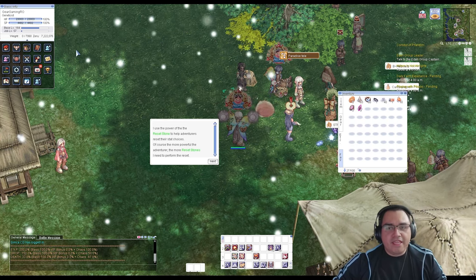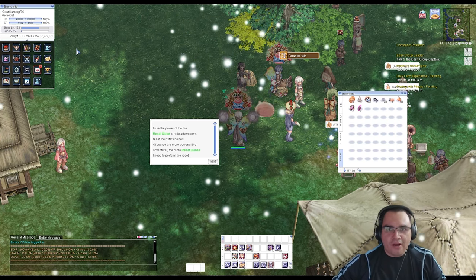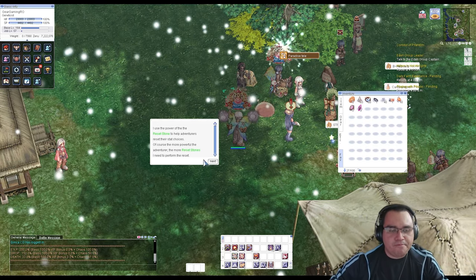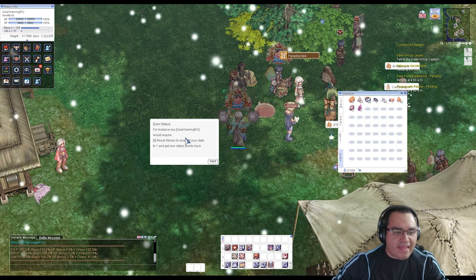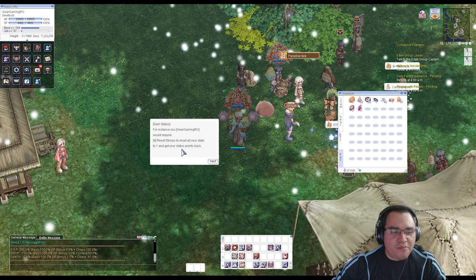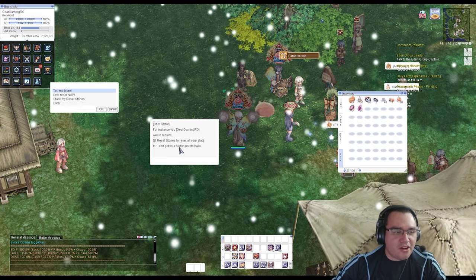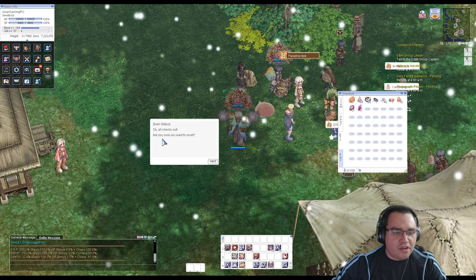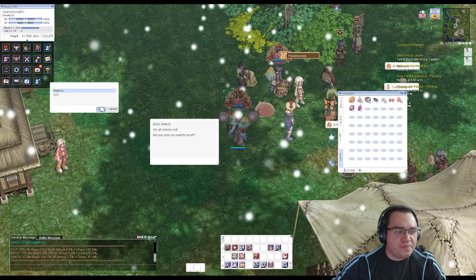You also have to be at zero weight with no cards, no mount, no Peco Peco, no hawks — remove all of that. Then just talk to him. He tells me I need nine reset stones to reset all my stats to one.